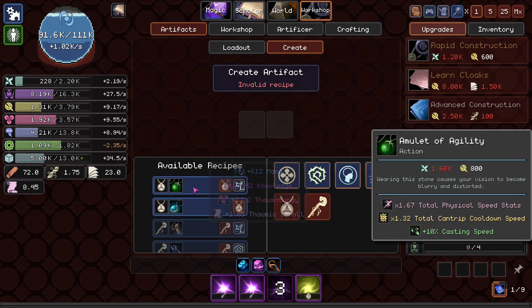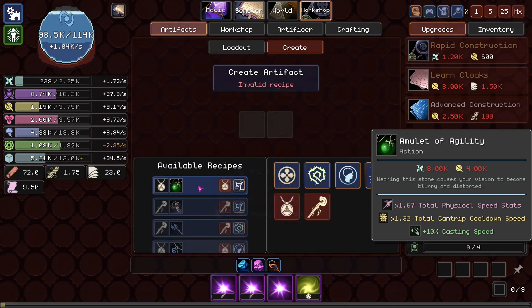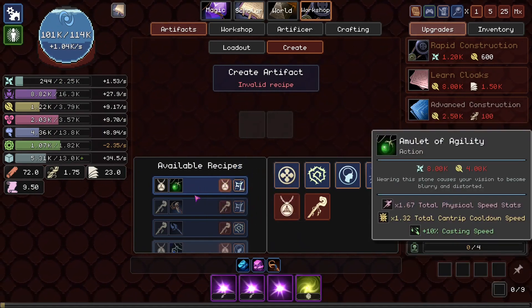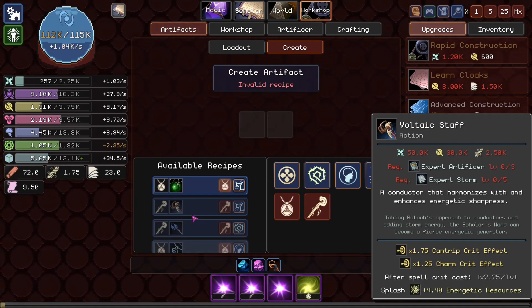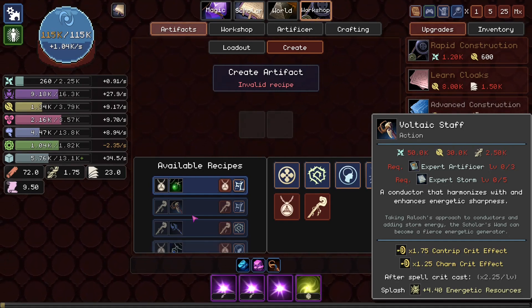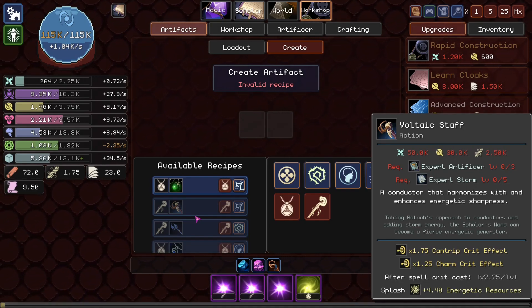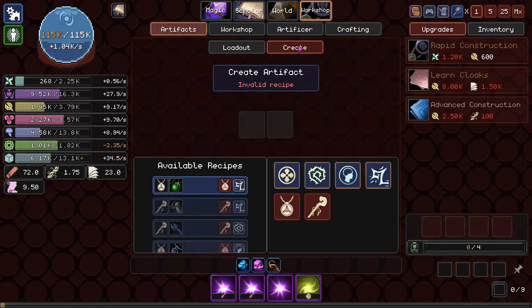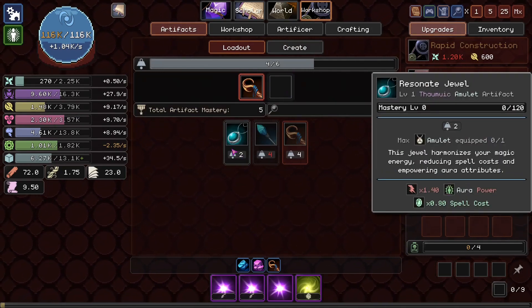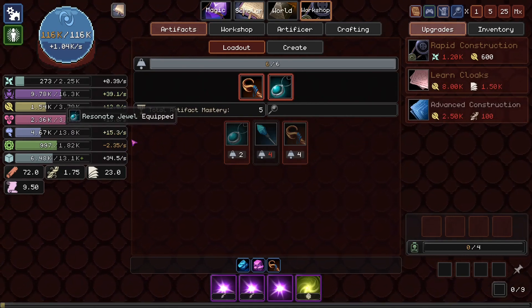So Resonant Jewel — I'll craft that. We're definitely not going to be able to craft the Amulet of Agility anytime soon, but it seems like a really nice one. Oh, Voltaic Staff — a conductor that harmonizes with and enhances energetic sharpness. It makes stuff crit, gives energetic resources after casting, taking a Rolex approach to conductors and adding storm energy. The Scholar's Wand can become a fierce energetic generator. Okay, cool. I'll just grab the Resonant Jewel now.